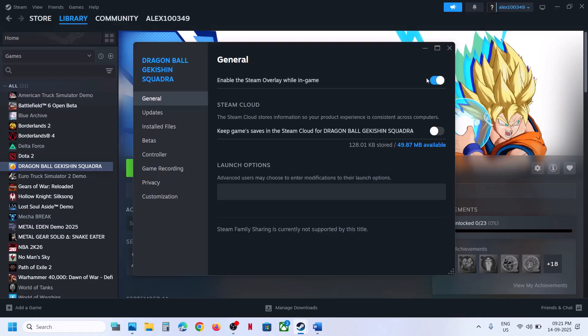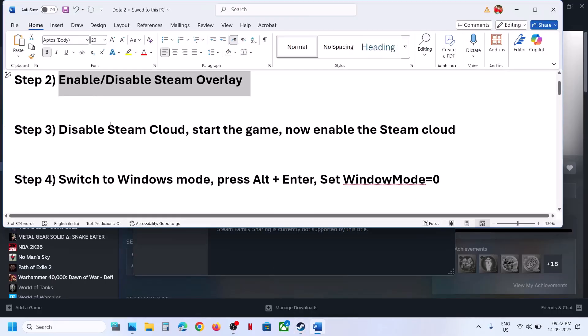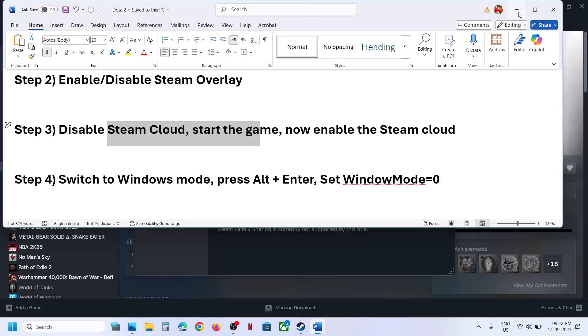If that does not work, you can even turn it off — so try both enabling and disabling the Steam overlay. For many users, enabling it has worked, so try that first. If it does not work, you can disable it and then check.